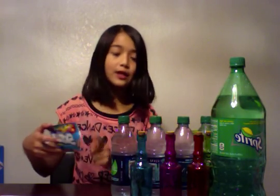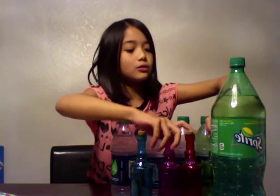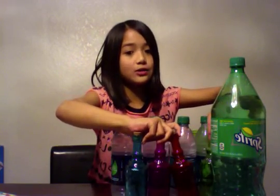What you'll need is Sprite, Skittles Tropical — you're going to need this for pink and blue Skittles — and you're going to need regular Skittles, which you're going to use for red, yellow, and green. Potion bottles — I got mine at Michael's, and you can get yours at your nearest craft store. Five bottles of water and five cups.